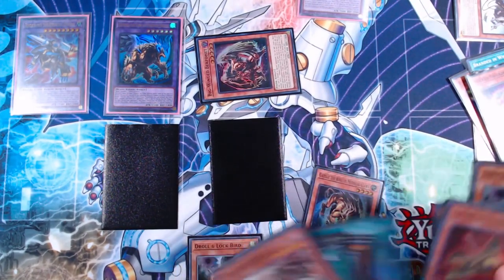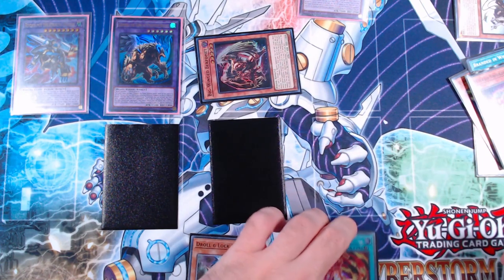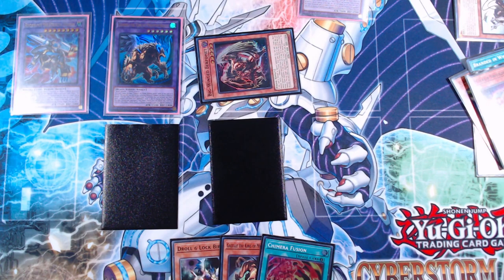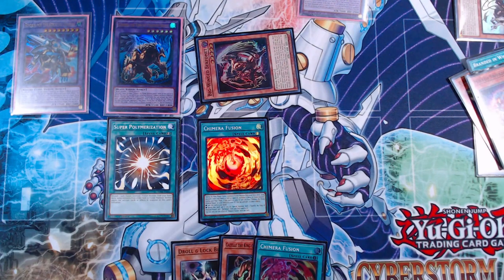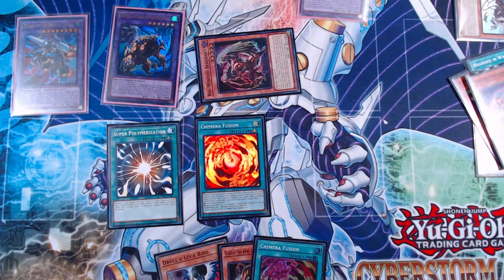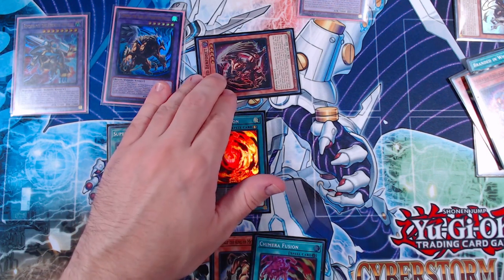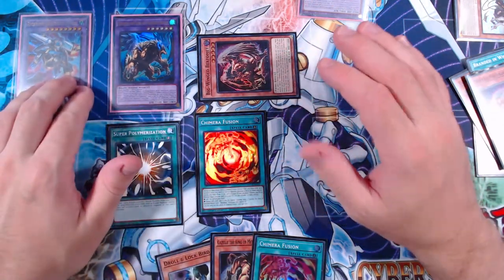Chimera Fusion is added back to hand and set — my apologies for forgetting that earlier. Berfomet gets us another Gazelle and another Chimera Fusion. This is huge because we now have ammo for Super Poly. Our final board has: opponent starting one card down, an extra negate, Mirror Jade banish effect, two forms of fusion interruption with Chimera Fusion set, Droll in hand, and access to even more fusion plays via Gazelle and Berfomet. This deck is absolutely crazy.